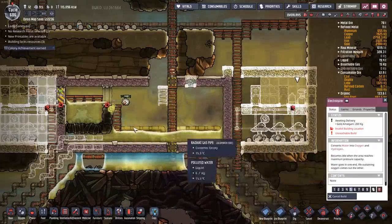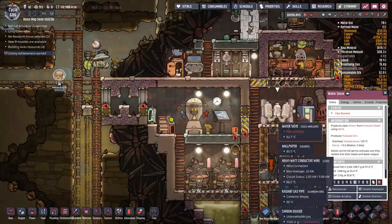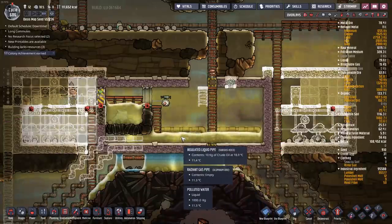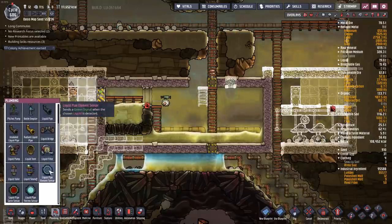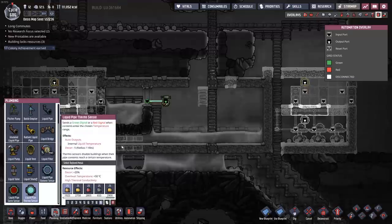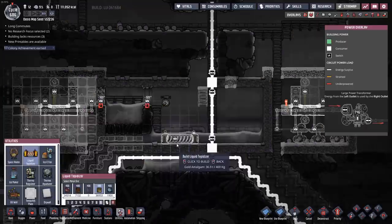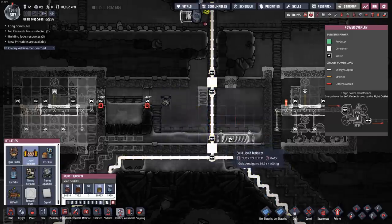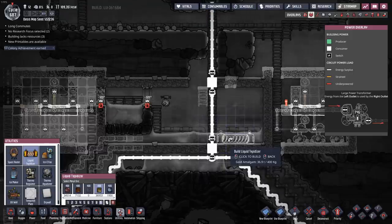I can't run polluted water into an electrolyzer — I need to water sieve it first. And I don't want to run water that's too cold through a water sieve because that can cause problems, just like if it's too hot. One solution is to set up a liquid pipe thermal sensor down here to make sure the temperature is above zero before running it through the sieve, kicking out anything too cold. Another option is a liquid tepidizer to raise the temperature, but then I lose the cooling benefit of this cool slush geyser.